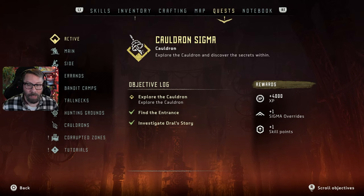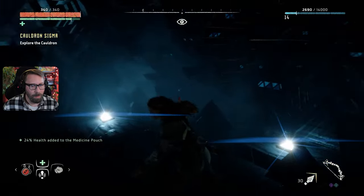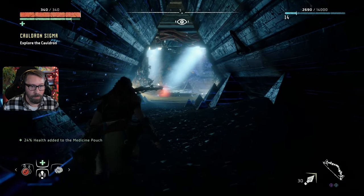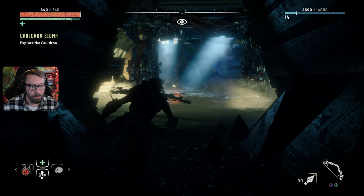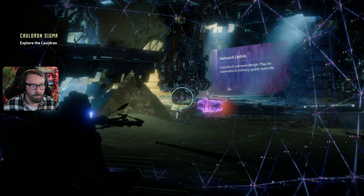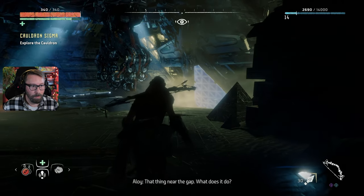We get 4000 XP, a sigma override, and a skill point for being here. They give away a little bit of information. Does this upgrade our override? What the hell is going on in here? I'm waiting for machines to wake up and attack me and I don't want that. There's a magnetic container rail — mag lev conveyance. There's a network terminal near the gap. I'm going to find out what it does.